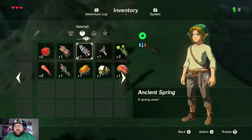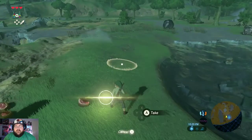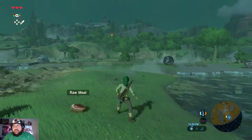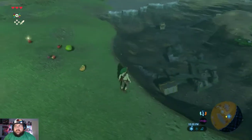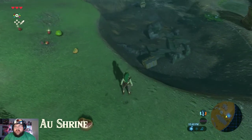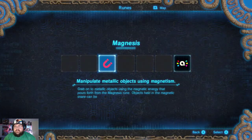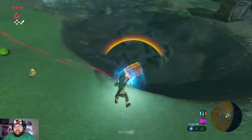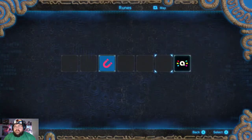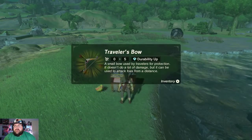So starting out I have no armor, and now I have the Cap of Time. There's a one-day cooldown on each of the amiibo cards, but you can save and reload to get around that. I had to swap over to use a different power to grab the chest — but I got it. This chest gives us the Traveler's Bow — a nice bow to start the game out with.